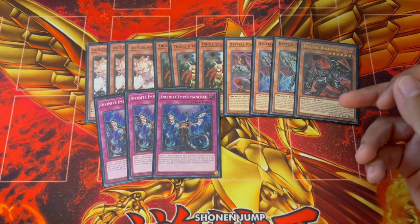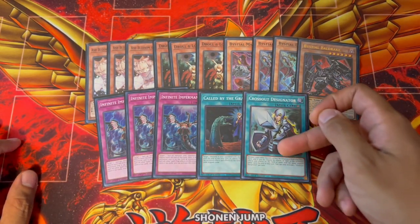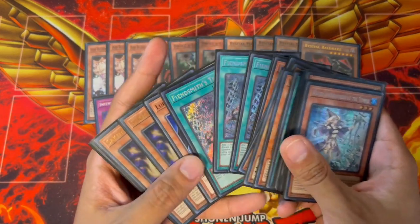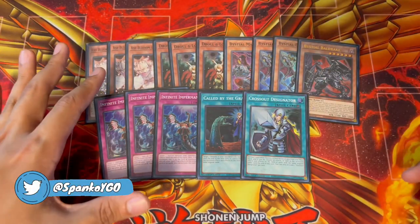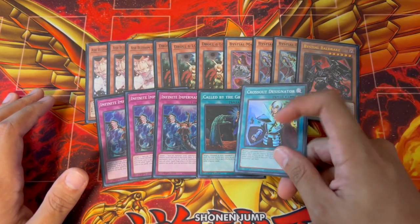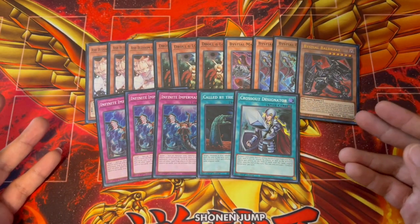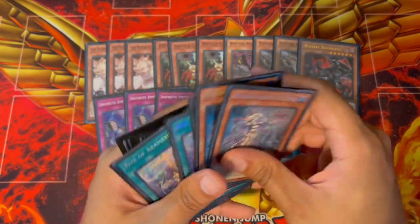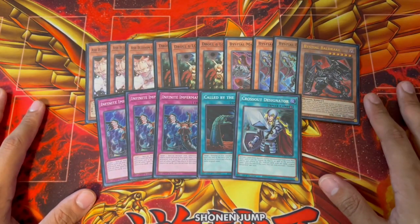We're also playing one Call by the Grave and one Crossout Designator. Crossout is really good in this deck because you are playing the Fiendsmith engine and a lot of these different engines that do lose to cards like Bistials, Droll, Ash, and Imperm. Playing Crossout Designator protects you against all of these. Another reason we're not playing Nibiru is that this deck doesn't lose to Nib — you are setting up your Adventure Package all the time.